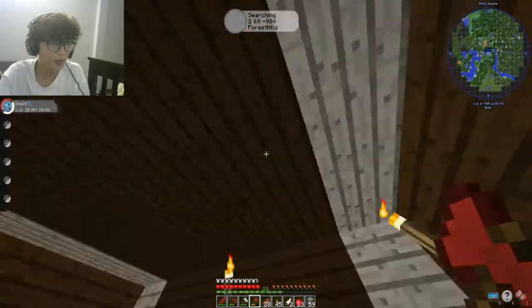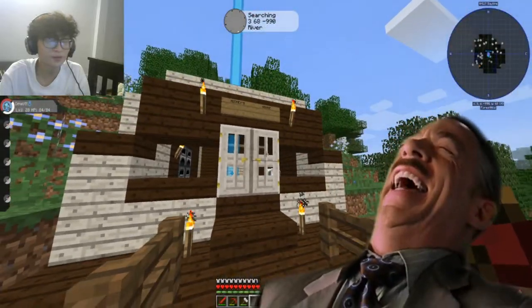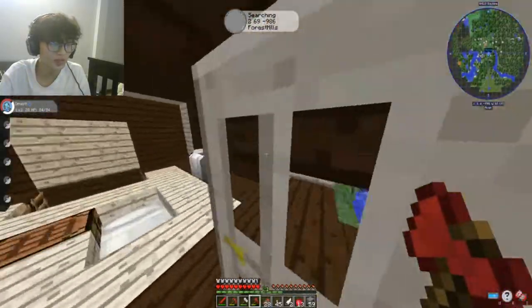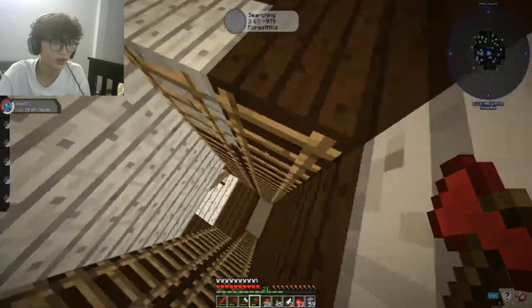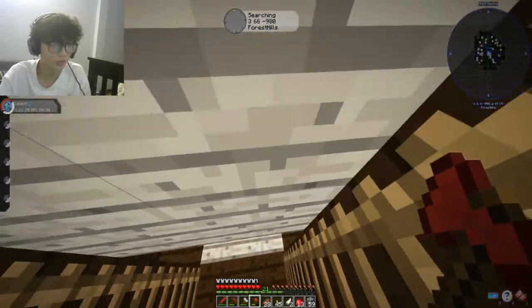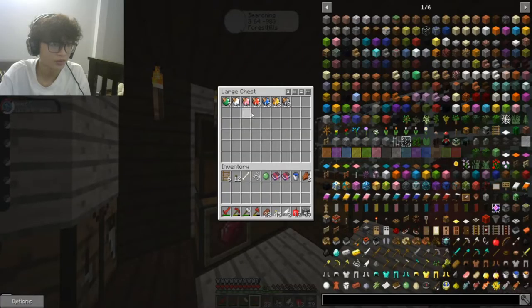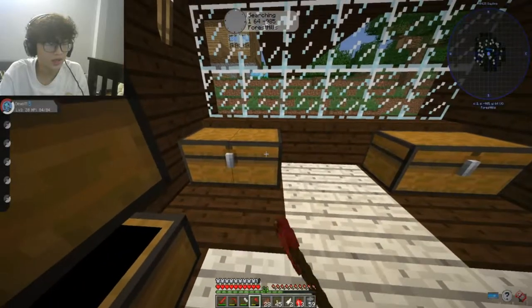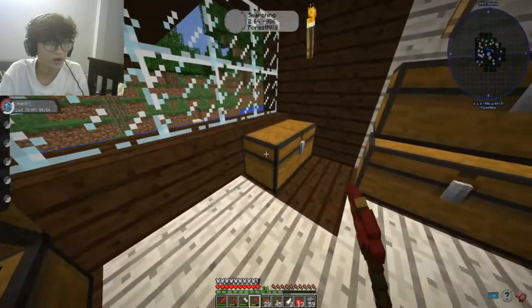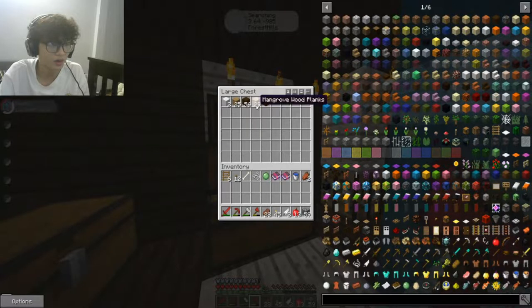Welcome to my base! There are furnaces — it's a cookie cream base, Mickey's house. I have a bed and a PC. There's an anvil too. Come down here — this is my storage room. Welcome to my storage room! We have some apricorns — yeah, we started farming. We have some ores, berries, food, random stuff, and some blocks.